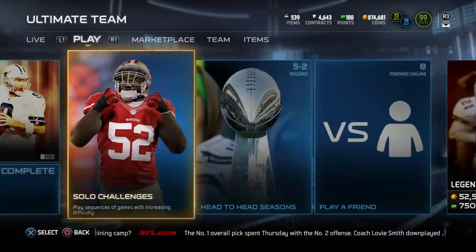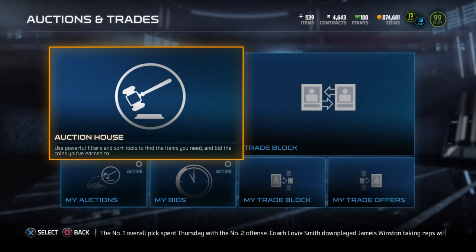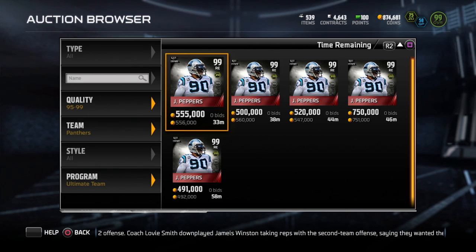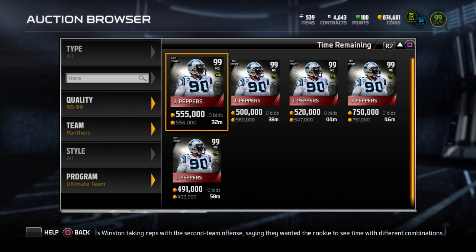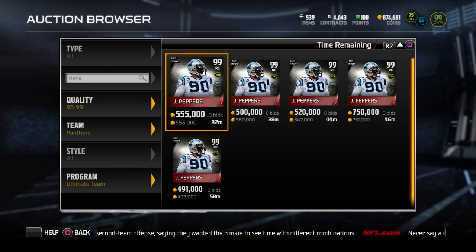Now for some reason this graphic isn't quite updated yet, but we can go in here and take a look on the auction house and find the brand new Ultimate Legends. First of all, Julius Peppers — one of my absolute favorite players of all time, probably my favorite defensive player ever. I have multiple jerseys of Julius Peppers, you guys see me wear those from time to time on stream and on videos.